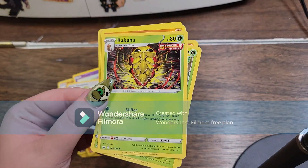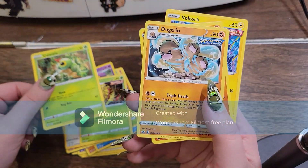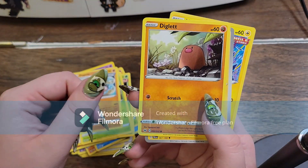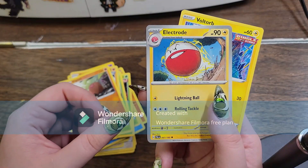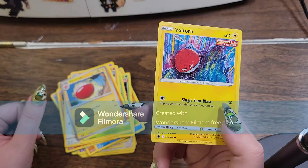Kakuna from Chilling Rain. And then we got Caterpie from Fusion Strike. Dugtrio from Chilling Rain. Diglett from Sword and Shield Base Set. Electrode from Paldea Evolved.